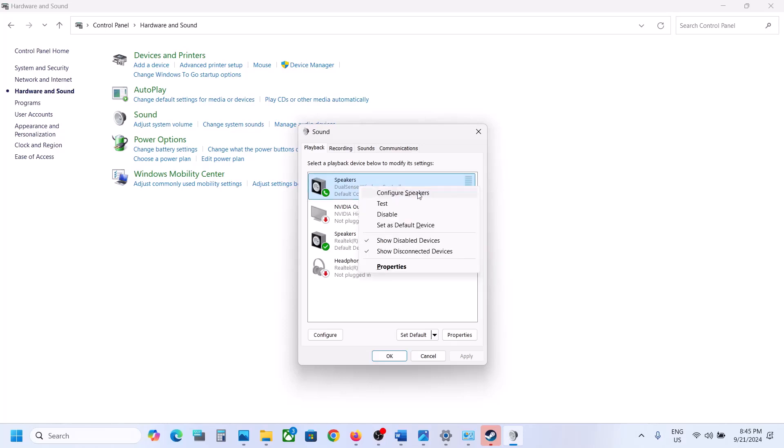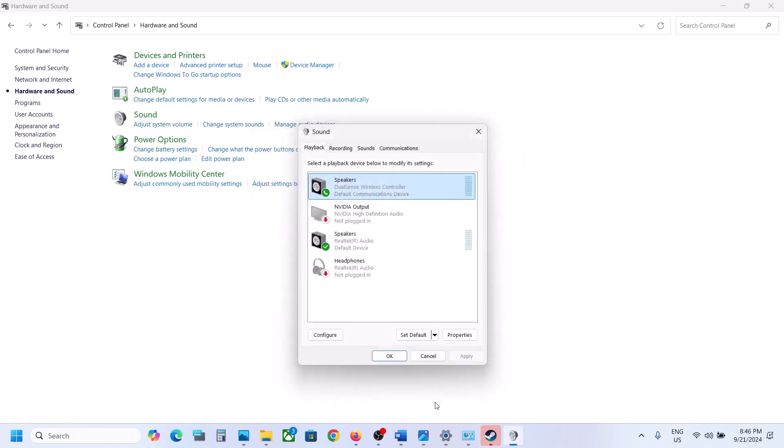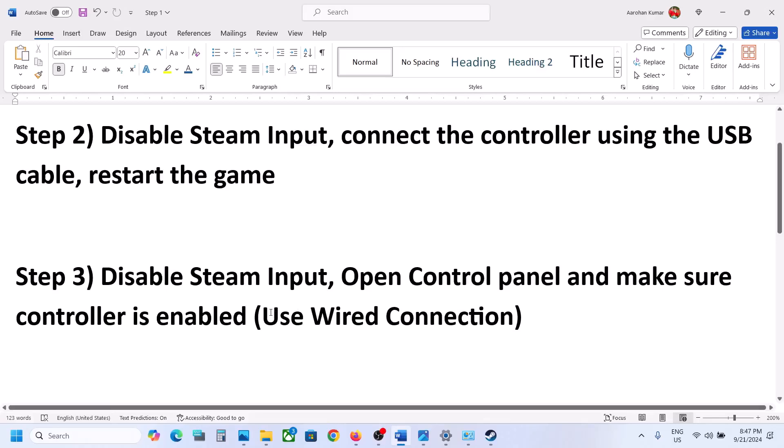Once you enable it, right-click and click on 'Configure Speaker'. Select Quadraphonic, and you will see all four speakers. Click Next, then put a check on the boxes for 'Front Left and Right' and 'Surround Speaker' — make sure both are checked. Click Next, then click Finish. Now launch the game and check, but make sure your controller is connected using the USB cable — use a wired connection.